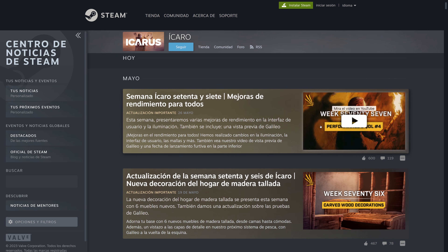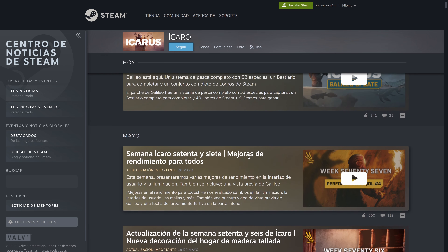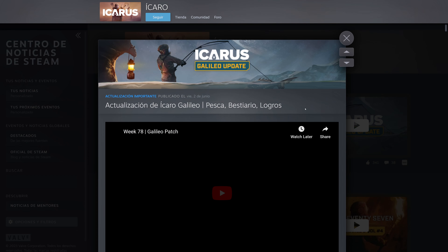The following week they did an entire patch dedicated to performance improvements. Performance improvements for everyone? And yes, we can say that performance, from what it seems and what people say, has improved — somewhat. And today, right now, the Galileo patch has just released. The trailer is the video we've seen from Jake — he explained the fishing system, the Beastry, Steam achievements, trading cards, badges, backgrounds and emotes, and performance changes.